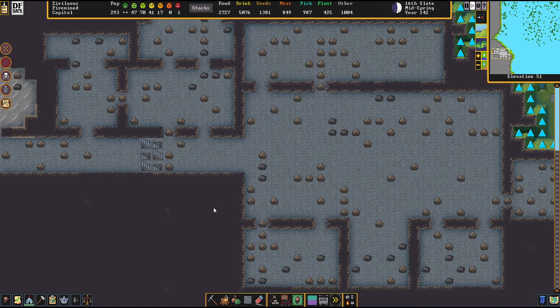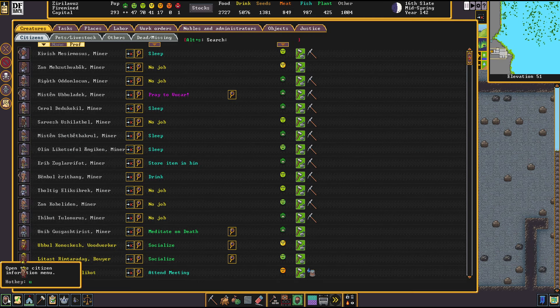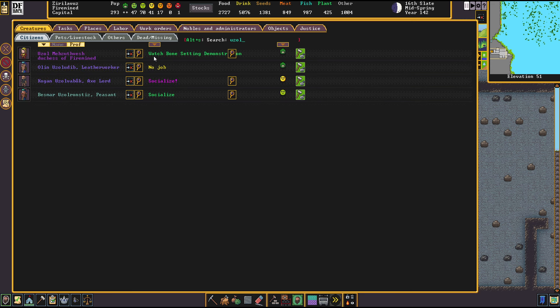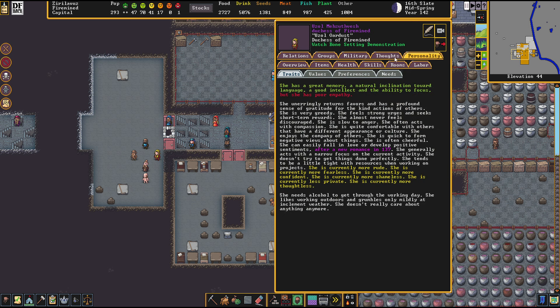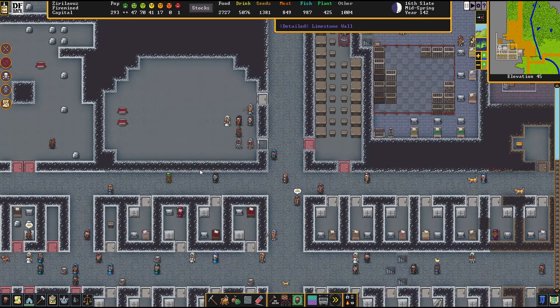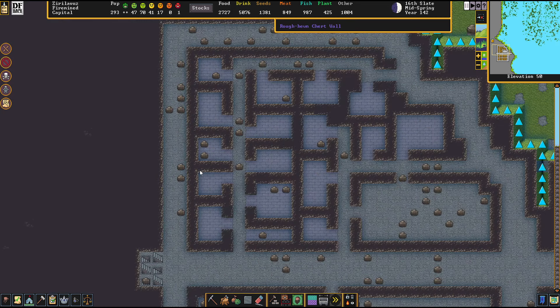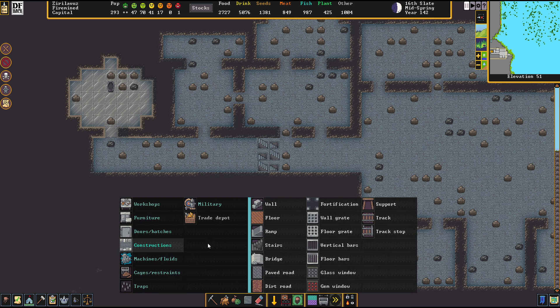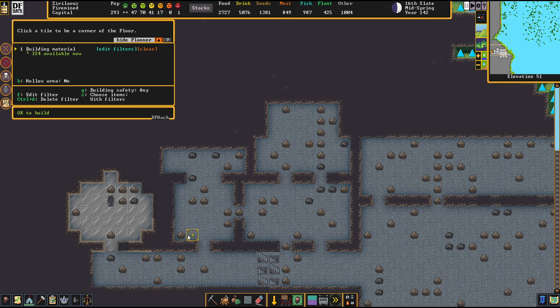The bedrooms here will be finished once it's time for that. I wanted to check back with Uzzol's preferences — I know of the Bismuth Bronze and Yellow Zircon, so that's probably something we can work on. But apart from that, there is no particular flooring that would please her directly, except for Bismuth Bronze — and I sadly don't have that today.